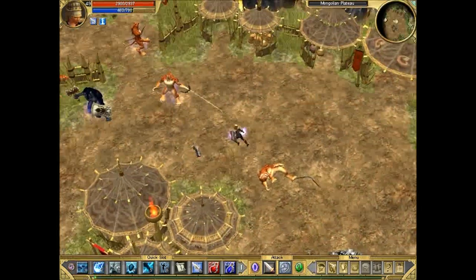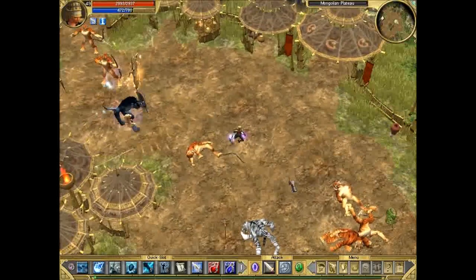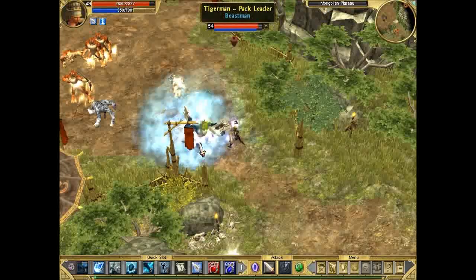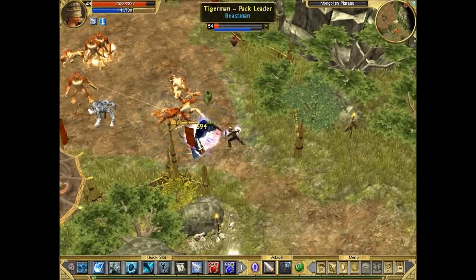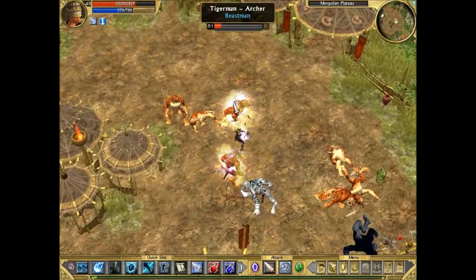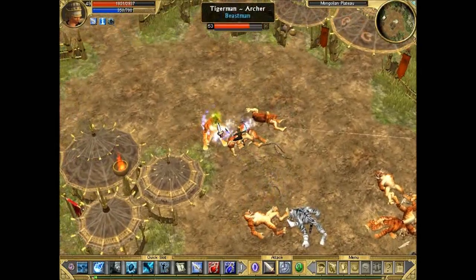Here are the pack leaders — remember the strategy against them: come close so they plant the Battle Standard, then lead them out of its range. If you fight within the Battle Standard, you'll be fighting much more powerful buffed versions of them and all their allies as well. It's pretty much a one-way trip to suicide.